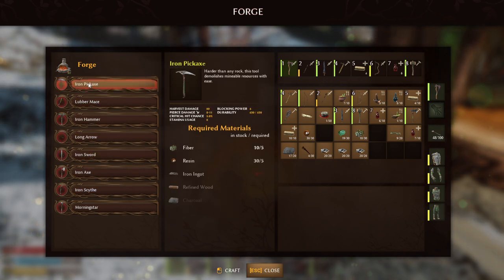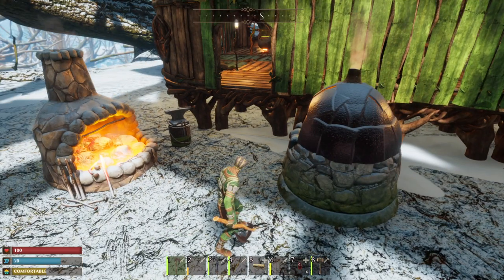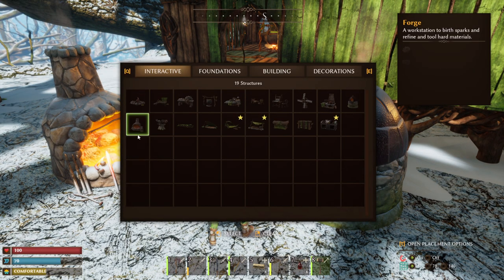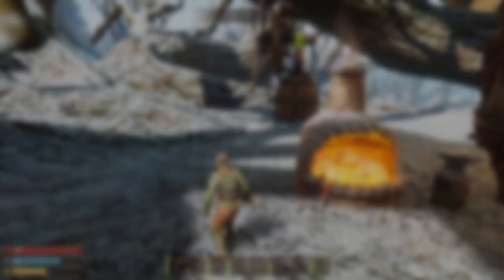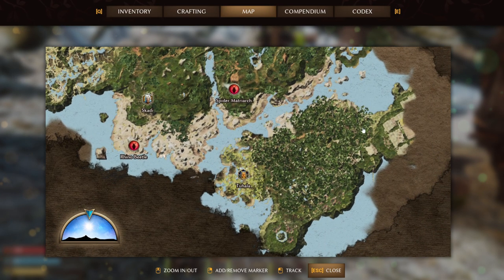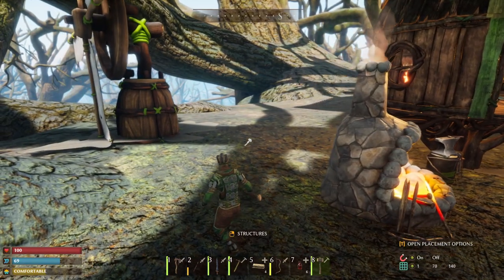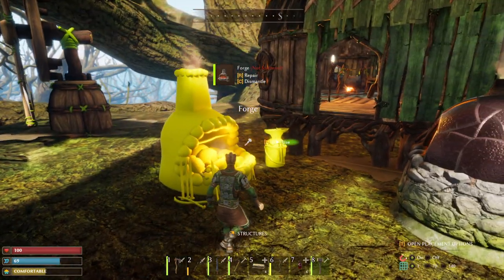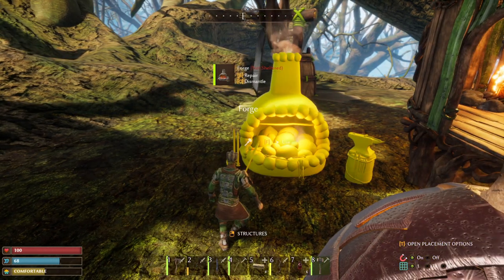On that note, let's call it there. That's just a quick look at what you need to do to get these machines unlocked. For the Furnace, you need that Clay Mortar, and you get clay from way over here — this whole zone here, I'm not sure what it's called, but there's a lot of stuff going on there. Y'all take care, please do like and subscribe, and continue on enjoying Small Land. Look out for more videos soon.